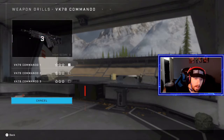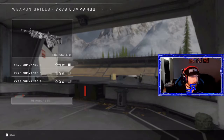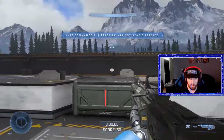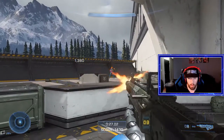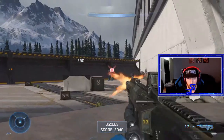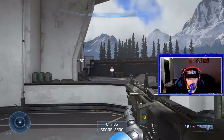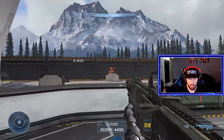Look at the commando — this is a very strong weapon. Some people have even tweeted out that they wanted this to be the starting weapon. I don't know why; it's way too strong to be a starting weapon. You can hold the trigger but the recoil is massive and the spread — look at how there's bloom. Look at how the bloom goes outside, so what you want to do is keep that bloom in for long-distance shots.